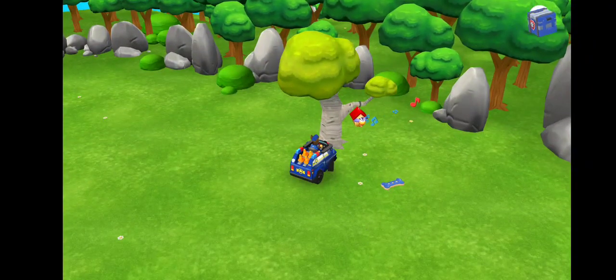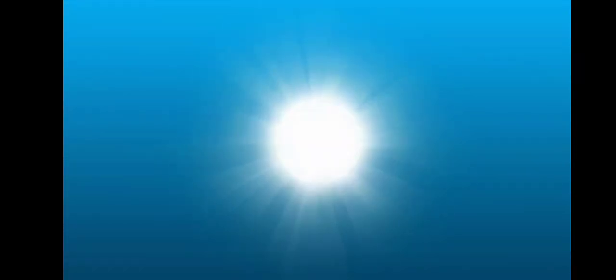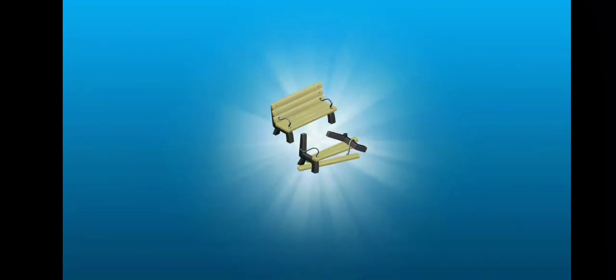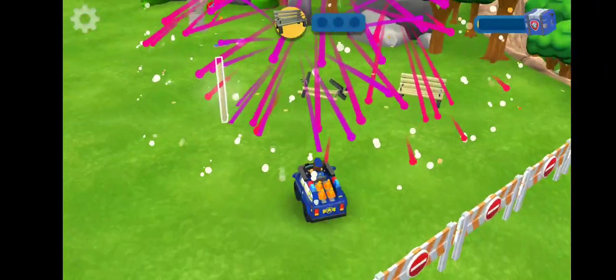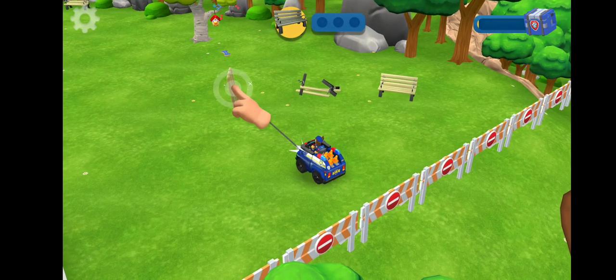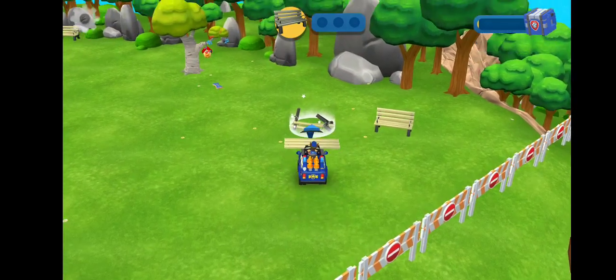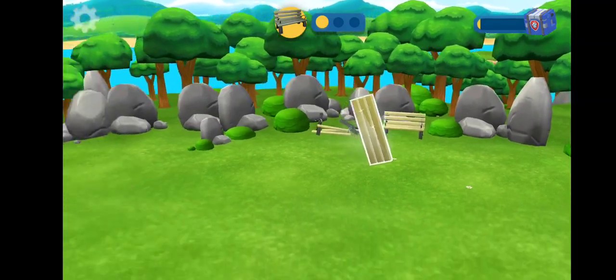It's a gift box! It's a gift box! Nice bench! Uh-oh! It's broken! Chase, can you fix them? Tap on the piece of the bench to pick it up. Nice! I detect two more broken benches.